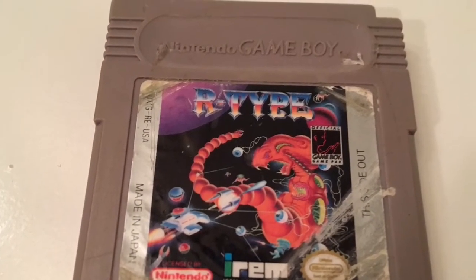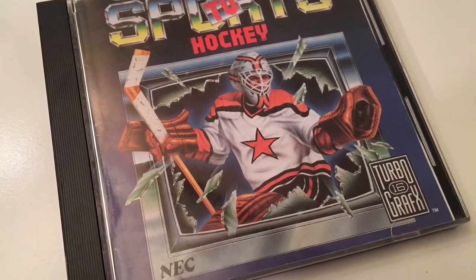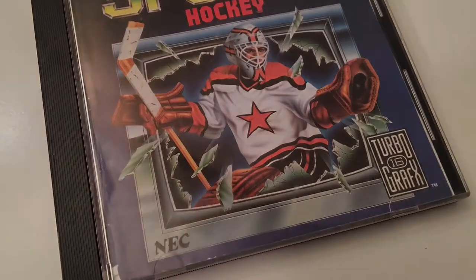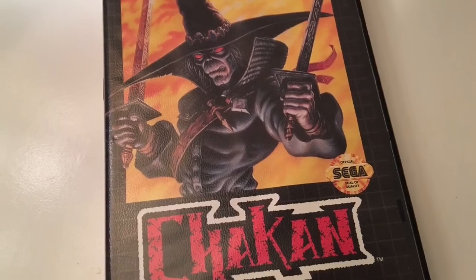Some other bargain bin stuff: for a dollar, Winter X Games Snowboarding 2002. I kind of like these games — they came out when the Cool Boarders series was dead and before Amped, so they filled the gap nicely. Picked up a cheap TurboGrafx game, TV Sports Hockey, for about five bucks. And I got the seller to come way down on Chikuan — paid five dollars, half of what they were asking, right at the end of the event on Sunday. If you guys watch Game Sack, they reference this one a lot, so I thought I'd pick it up.